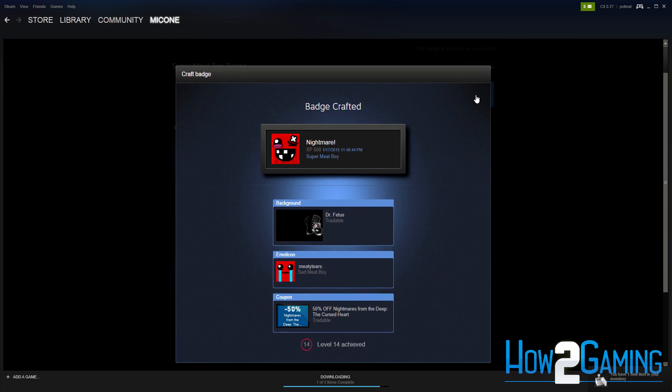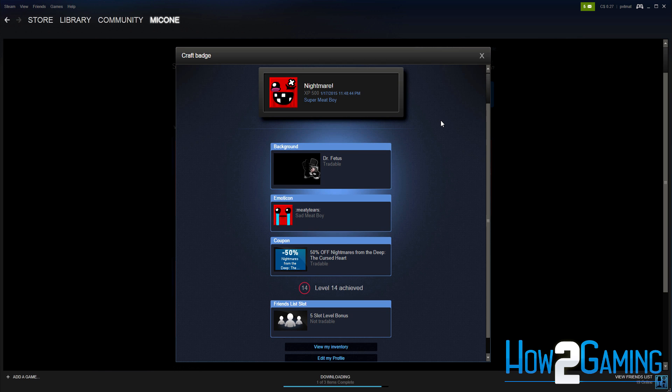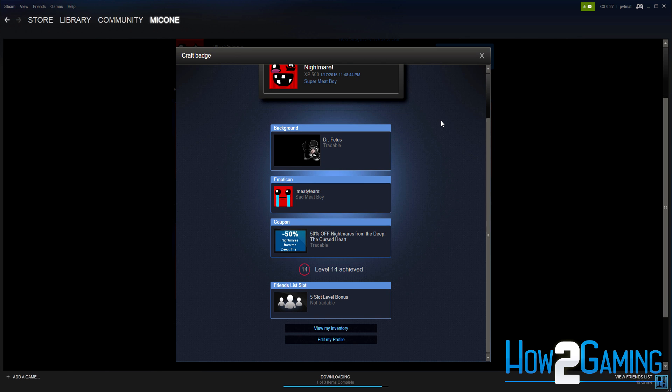Once you craft your badge and receive the corresponding experience, you should level up if your experience is high enough. Your rewards for doing so can be found immediately after the badge is created.